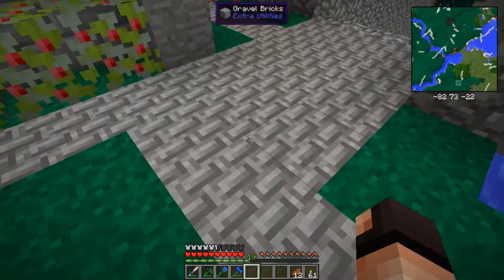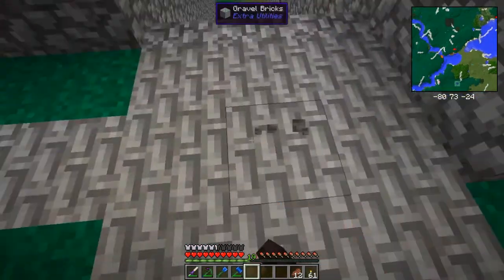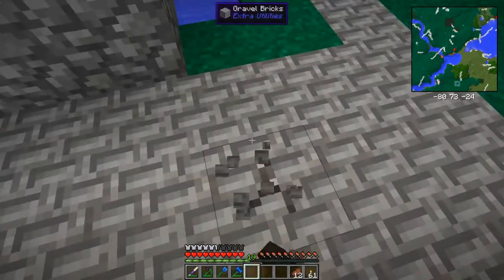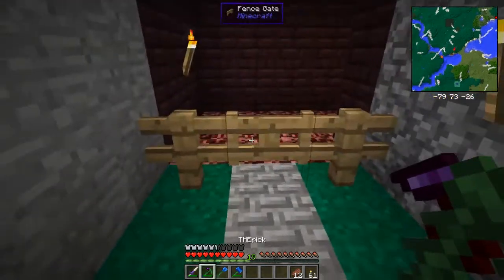Apparently this is a new block with Extra Utilities called Gravel Brick. It's pretty much gravel in a 4x4. It's a bit more resistant than regular gravel, so it's nice. And that way, if anything happens, it resists a little bit better. It's not much better. Actually, you don't pick it up with a shovel, you pick it up with a pick now. So it's a little bit more resistant.